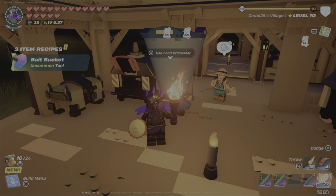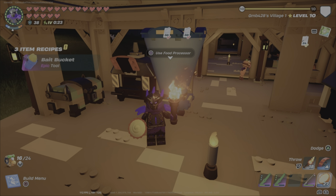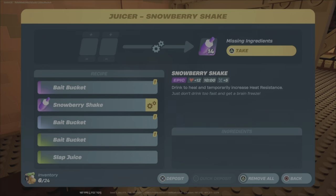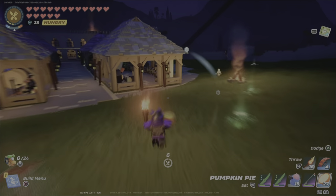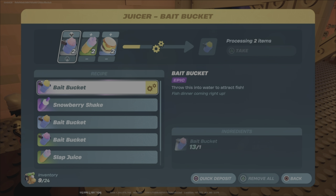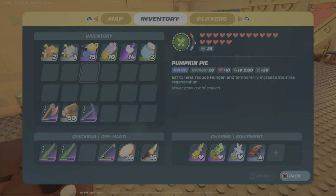As I exit the food processor with my common bait bucket for the first time, I unlock the three item recipes for the higher-tiered bait buckets. The higher the tier of bait bucket, the higher the chance to get rare fish. You might also need a juicer in your world to unlock these, because a juicer is what you use to make them. At the juicer we can see the three different recipes for the epic, rare, and uncommon bait buckets. We then rush over to grab everything needed to make 15 epic bait buckets.